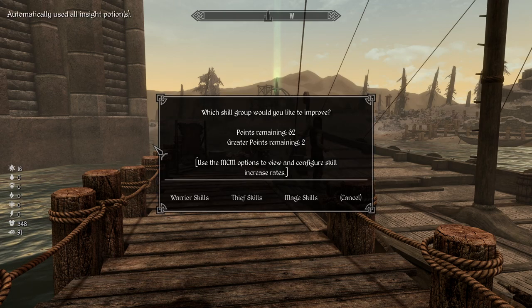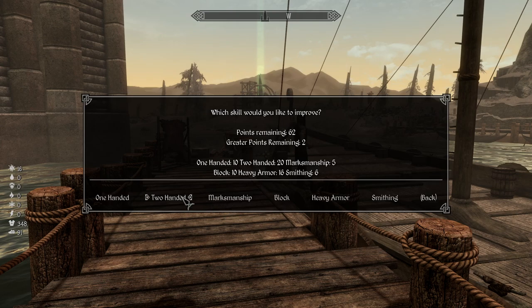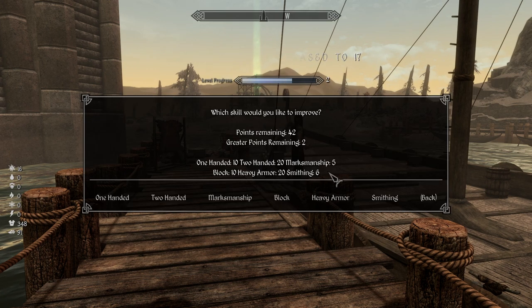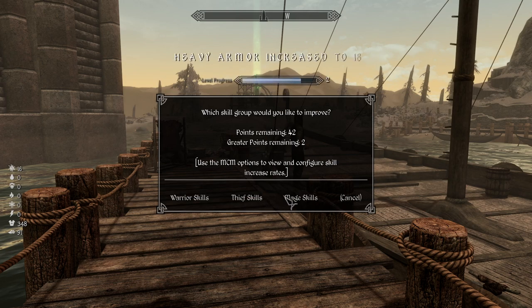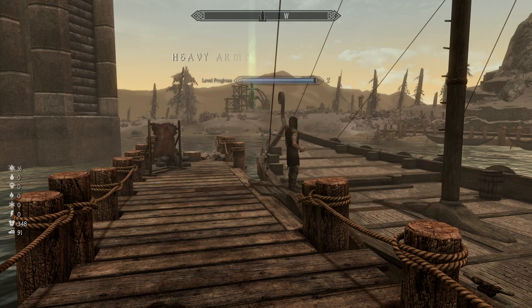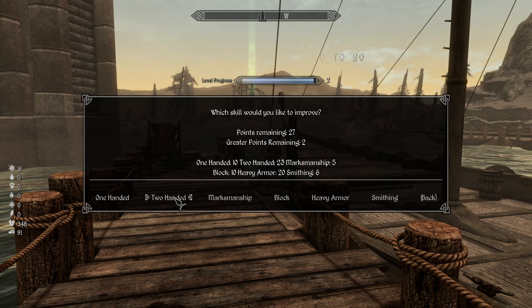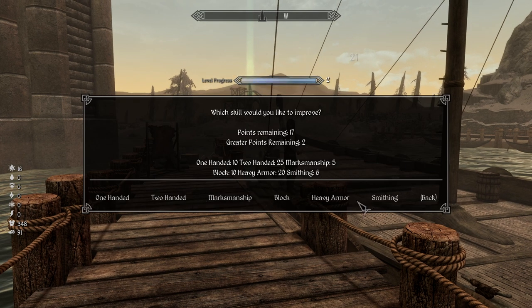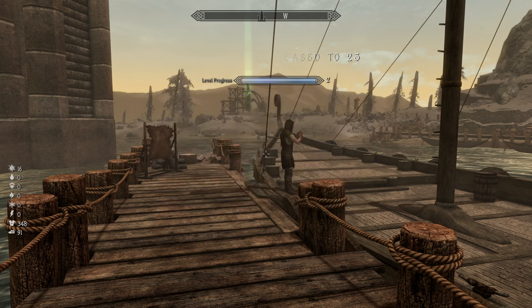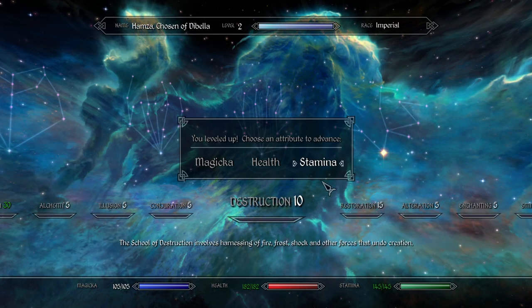Before leaving the island, we use all of our skill potions to level up. We want to get both two-handed and heavy armor to 25 — that's the breakpoint where training becomes more expensive, so might as well push them there now. We find a level up and are okay on stamina management, though we may need a bit more in the future.